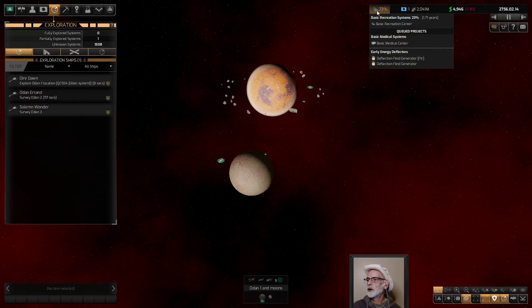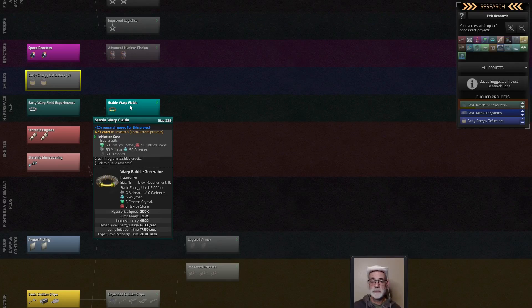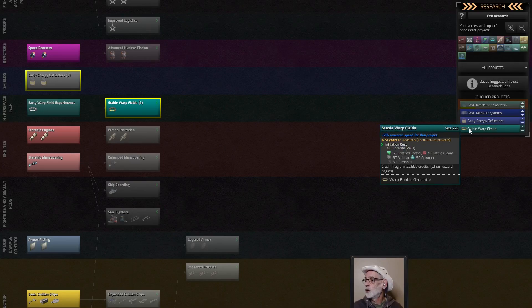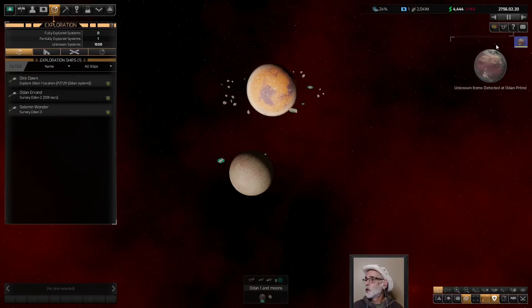I'm very mindful of the money I spend, so I'm going to let that go a little more. What we can do though is queue up our next level of warp bubbles. Keep in mind that this level requires 500 credits, also 50 emers crystal, necrostone, mebnar, polymer, carbonate - that's actually a pretty expensive tech. So we're going to queue it up anyway because we need it. We'll finish all that and get the early warp bubbles, and we will go places.